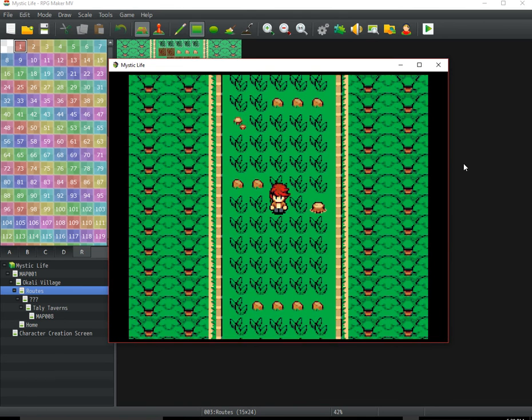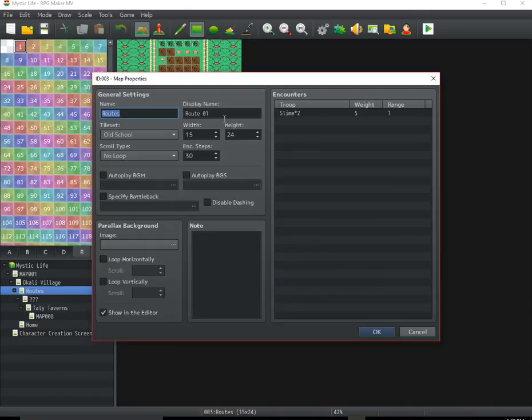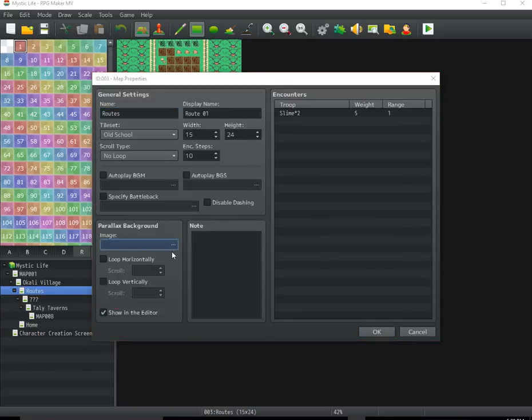Every time you walk — now we can tweak that. We can tweak it to see how many steps, like, you can do ten steps if you want. We can throw a battle back in there so it's not all crazy looking.